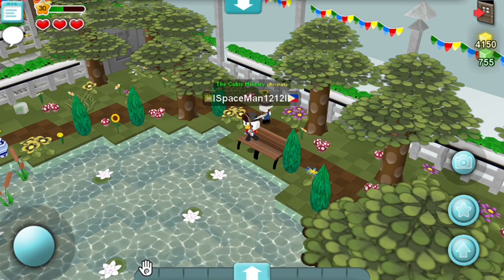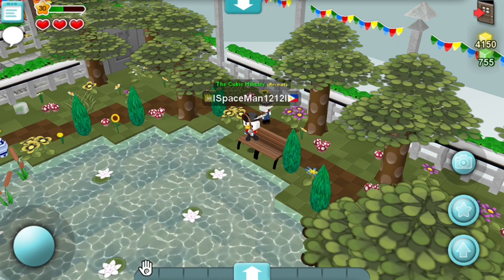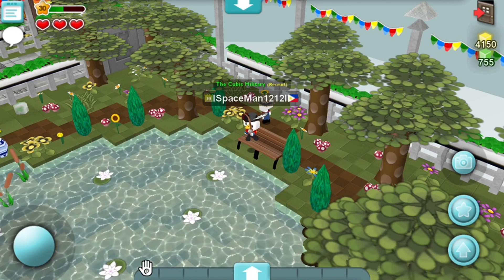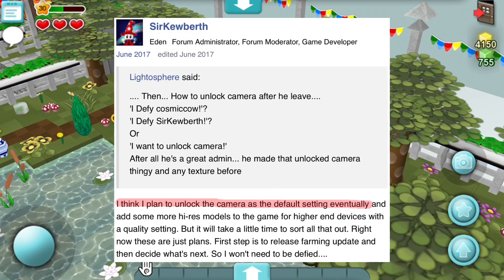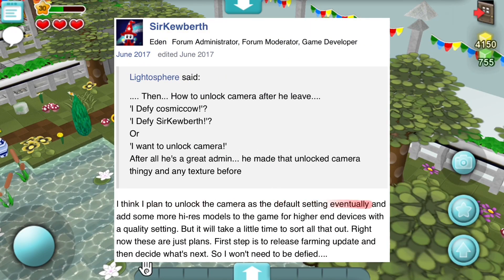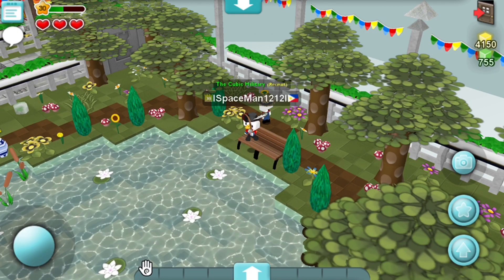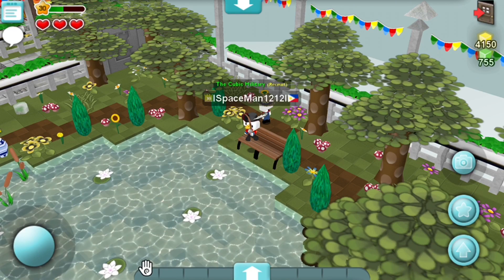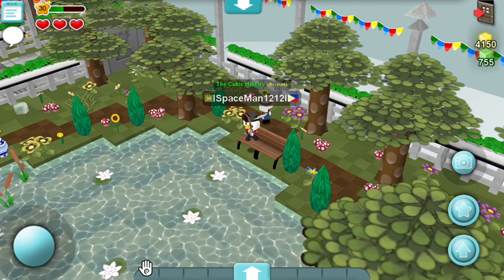Nowadays you can no longer get the setting, because it's inconvenient to type a command to unlock a setting rather than it being a default. SecuBirth did say he was planning to make it a default, but instead he removed the option entirely. You can still enter the command and get the message, but you won't unlock anything out of it.